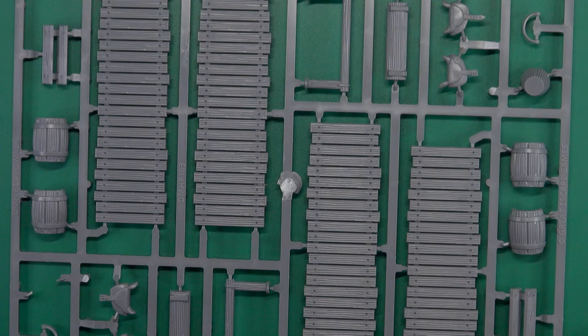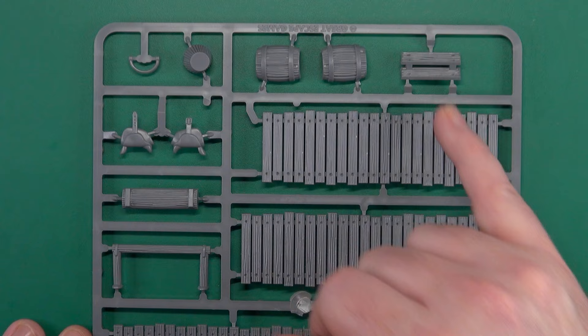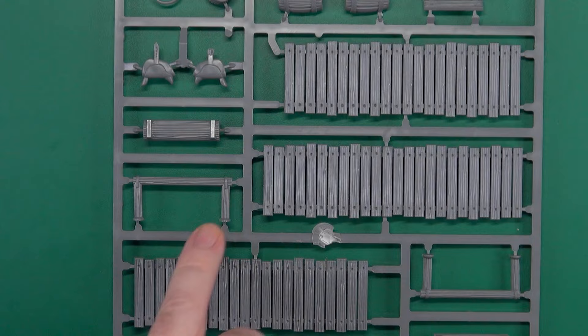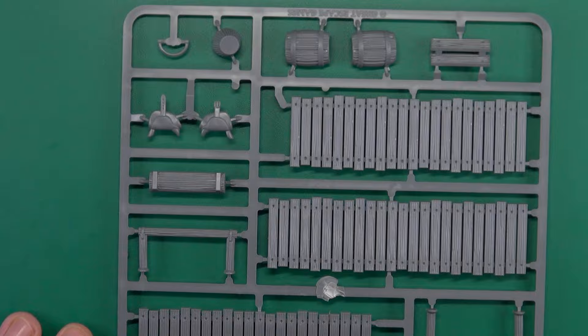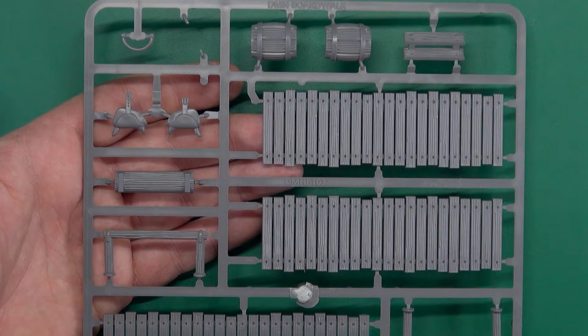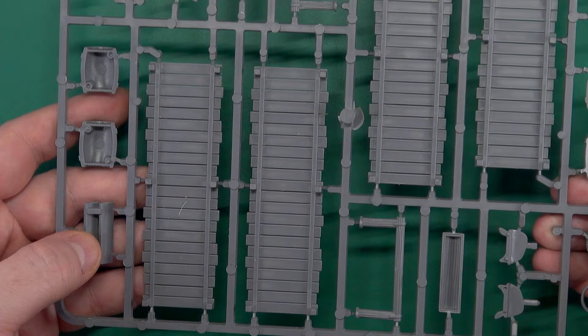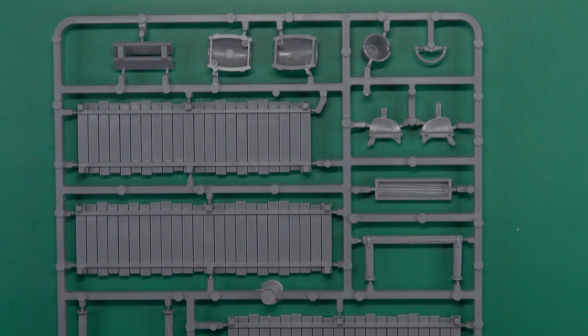Next we have the boardwalk sprue — the biggest sprue you get. There's another barrel, a set of steps, a saddle, a water trough and hitching post so you can hang the saddle over it, and a bucket with handle in case you're planning on making any wells. The boardwalks and steps don't need to be assembled. Really the only thing you'll have to glue are the barrels, handles, and saddles — everything else is pretty much pop off the sprue and start painting, which is excellent because nobody wants to spend time building boardwalks. Not when they've got killing to do.